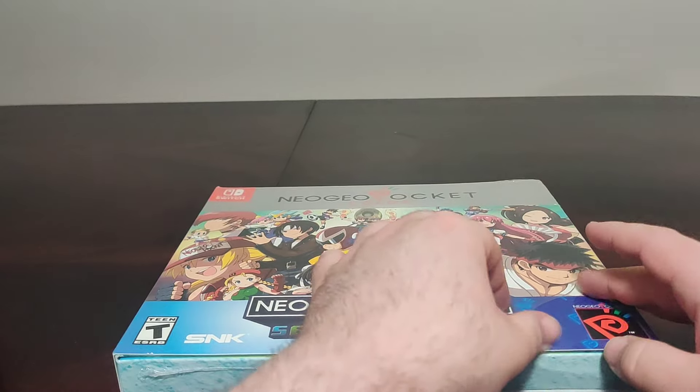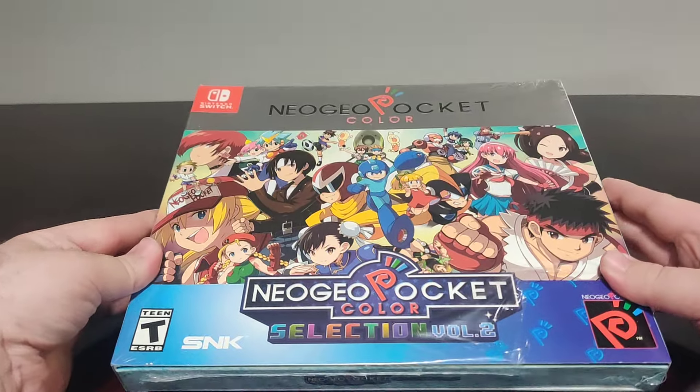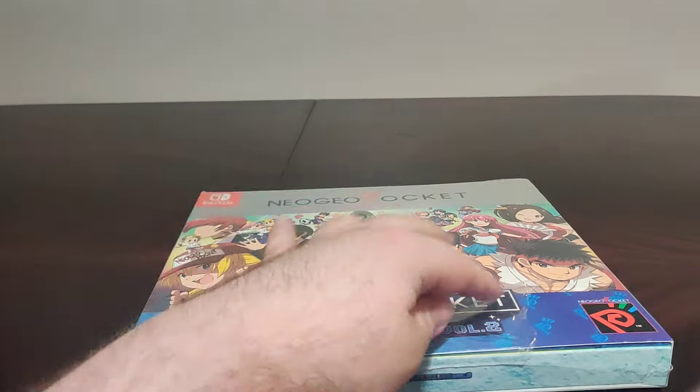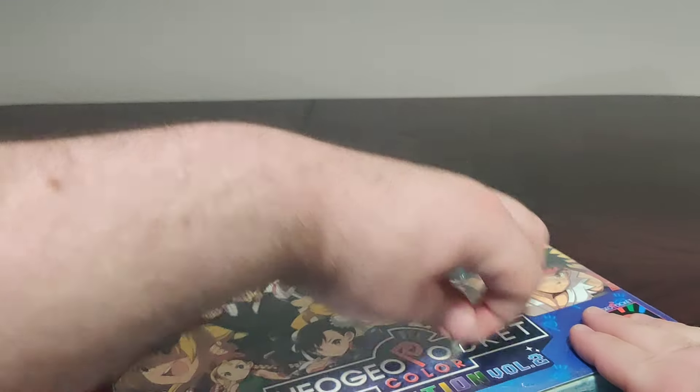Hello everybody and welcome back to another Schlib on Switch unboxing video. Today we have the Neo Geo Pocket Color Selections Volume 2 from Limited Run and SNK. This is a Limited Run Games distribution item and this is the second volume.